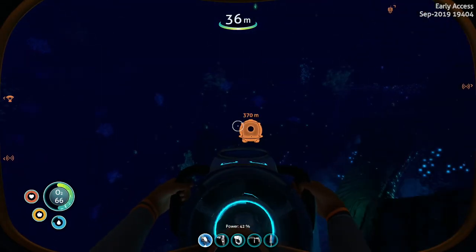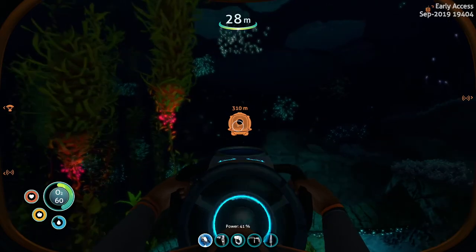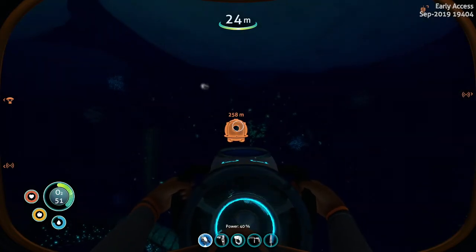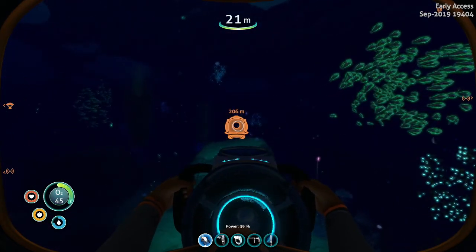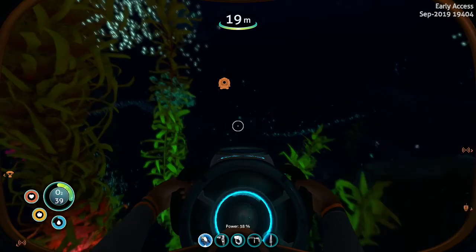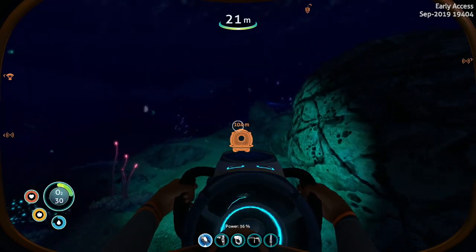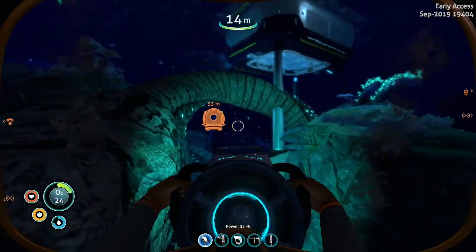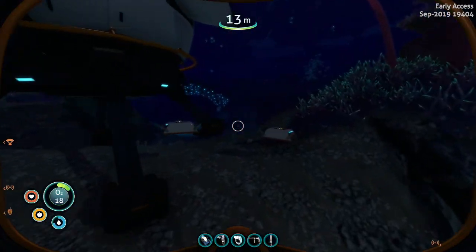I'm getting the feeling the devs finished the last game and thought 'that game wasn't scary enough or grindy enough.' When we swam through the twisty bridges earlier I thought that was where I'd seen table coral, and I should have listened to myself. The thing is they don't grow in clusters like they did in the original game - all I could find were singletons. After about 10 minutes searching I found two single table corals, but we've got them. Now let's get our gold.